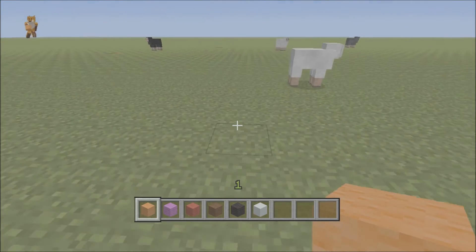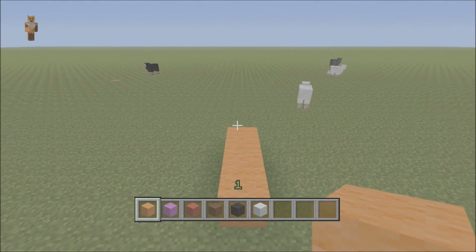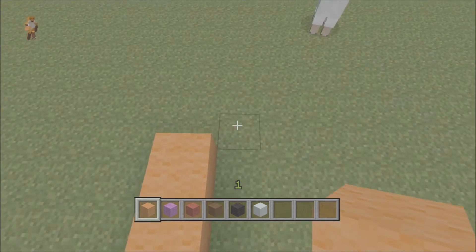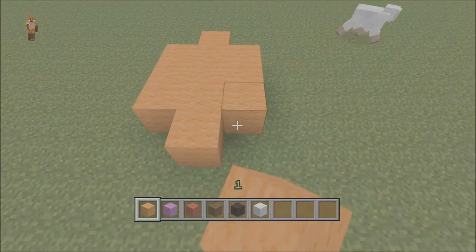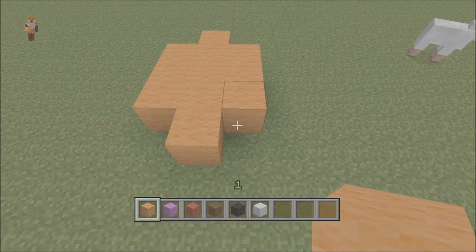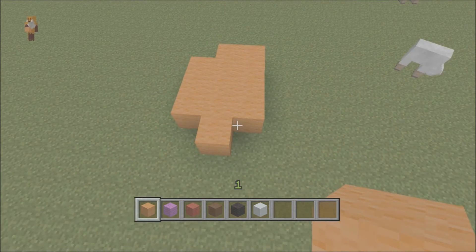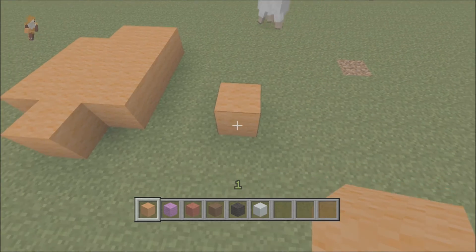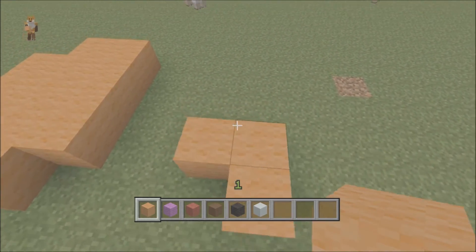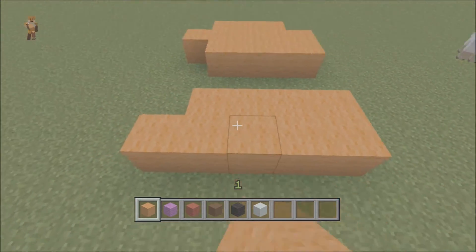We'll start off with our orange block. Do a row of three, then one next to it with a row of five, then next to that a row of three again. Then make that front row of four, so your foot looks like that roughly. Count two blocks across and on the third block place a block — this is basically your foot.